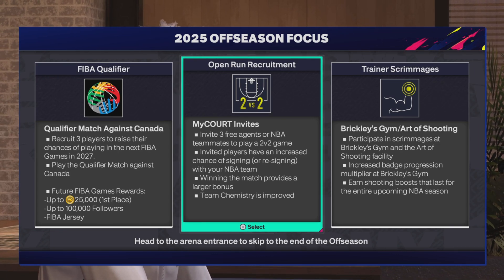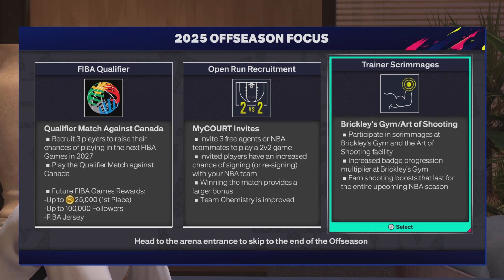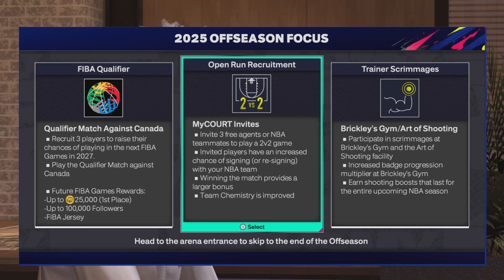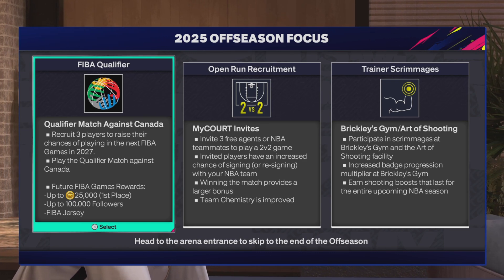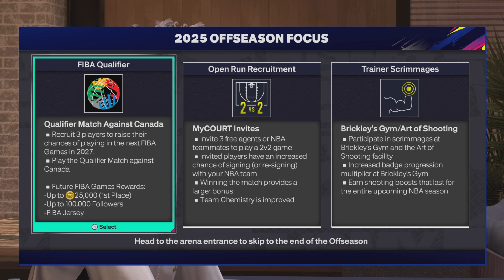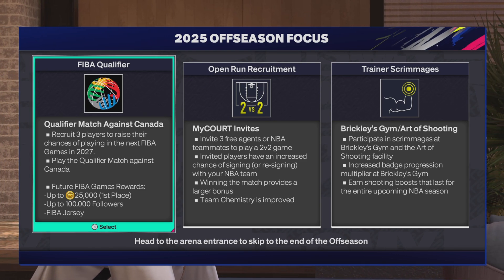You could choose open runs or training scrimmages, but I chose the FIBA qualifier because you can add up to 25,000 VC if you win first place. I went ahead and knocked that out. I tried to recruit Lonzo, LaMelo, and either Brandon Ingram or Michael Porter Jr. We didn't get LaMelo — he's not going anywhere from the Hornets — but everyone else stayed.